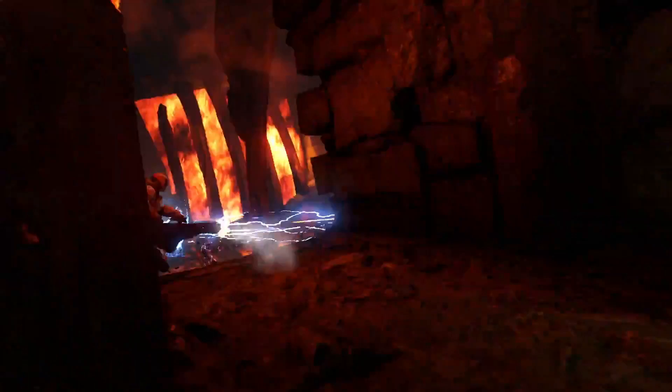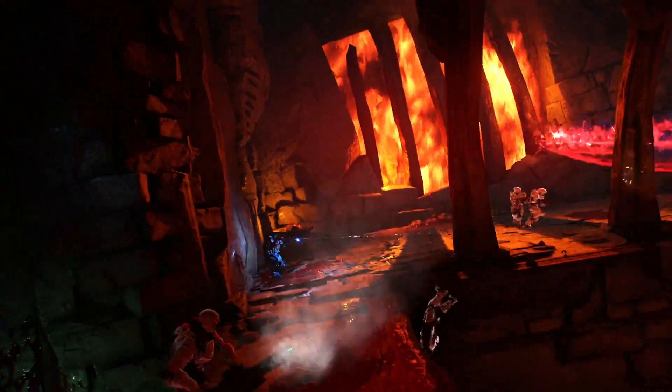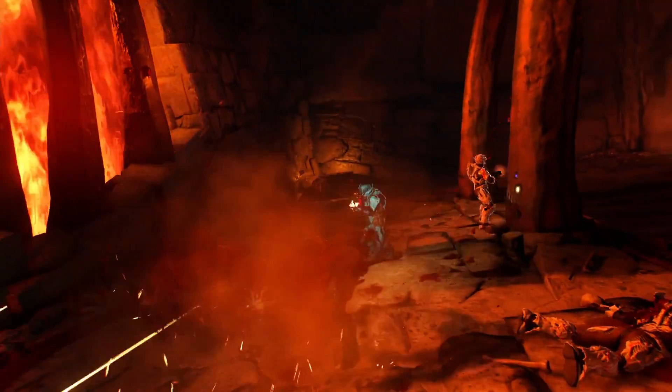We notice this lightning effect — we believe it came from a player teleporting. Notice how he's looking towards the wall at first, then just a couple frames later we see a red spiraling bullet. We have no idea what this came from. If you have any ideas, feel free to let us know in the comments.